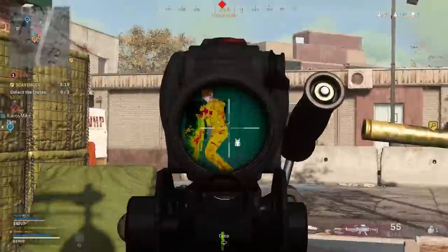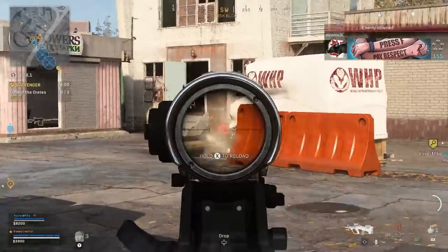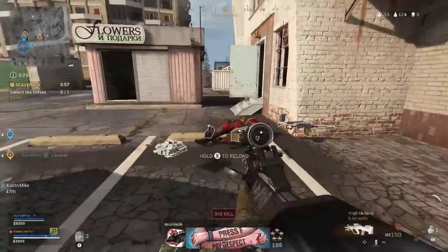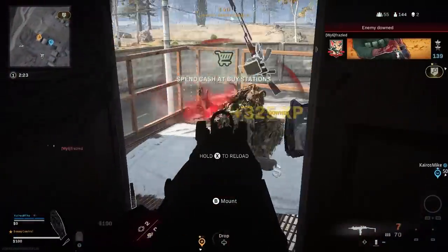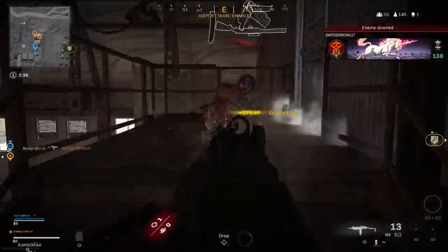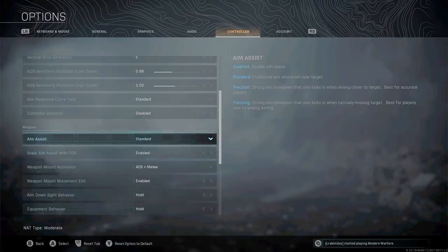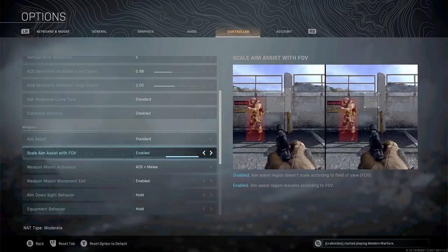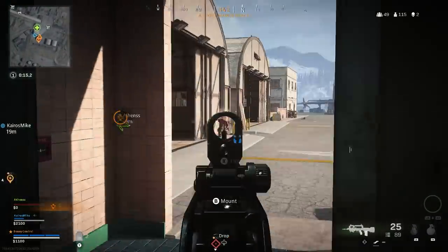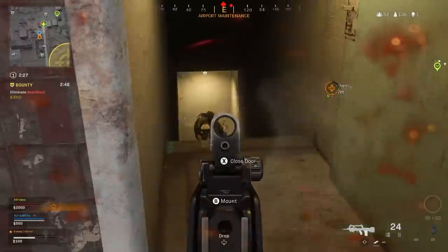Some of you may be thinking: they're on PC, so they don't get aim assist. Well, if you plug a controller into your PC, you do in fact get aim assist — and you actually get more aim assist options than on console, because it gives you the ability to scale your aim assist with your Field of View. With traditional aim assist you get a slowdown when aiming near your target, but with a wider Field of View it may be harder to get into that aim assist sweet spot. With 'Scale Aim Assist with Field of View' enabled, that aim assist box is actually larger, making it easier for PC players to snap onto targets with a controller while also benefiting from a wider Field of View.